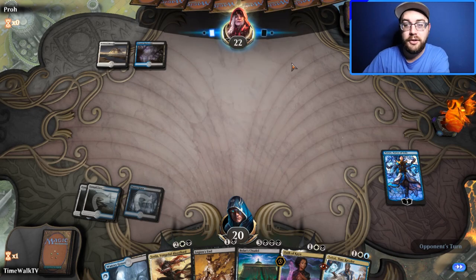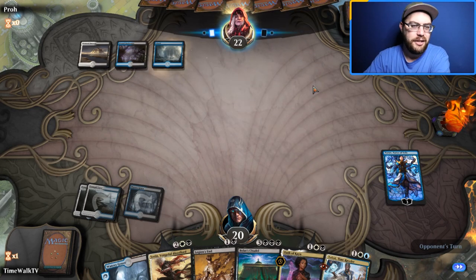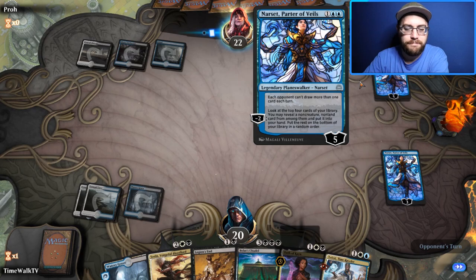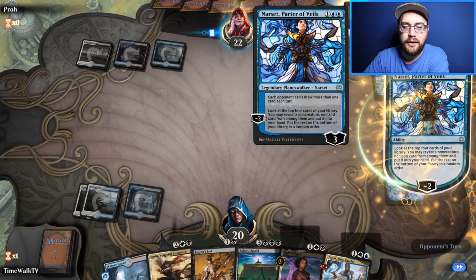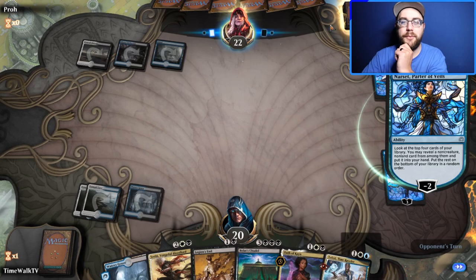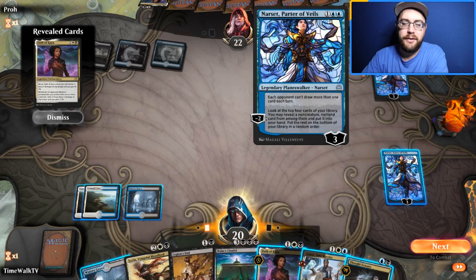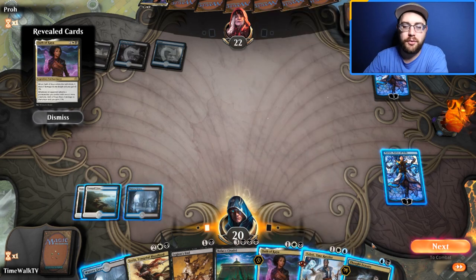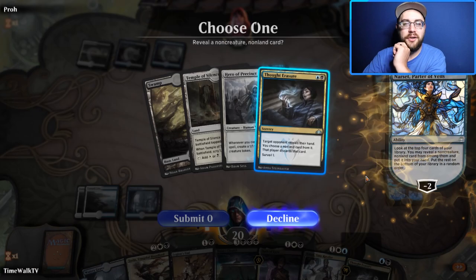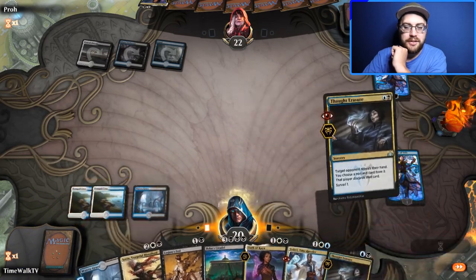It could be Esper Control or Esper Hero — not sure. We consider using Oath of Kaya to kill their Narset, or Thought Erasure to check their hand. Our Narset grabs us Thought Erasure, and since they know we have it, we just Thought Erasure them. We see they're going bigger than us — Liliana, Dread Horde General is in hand.